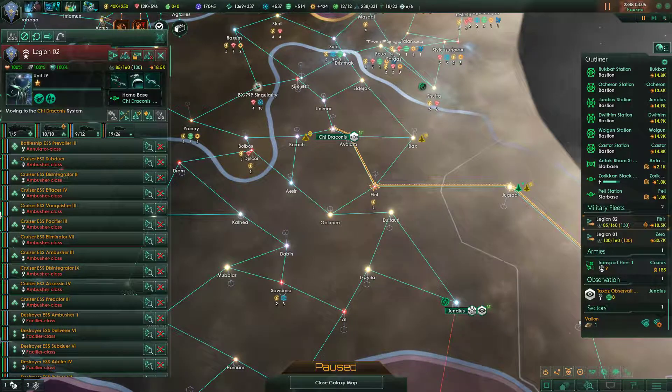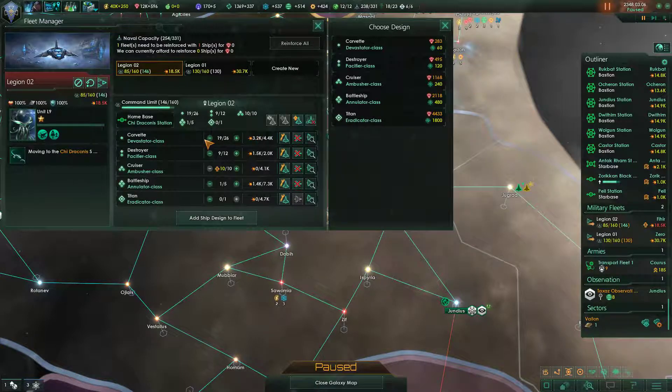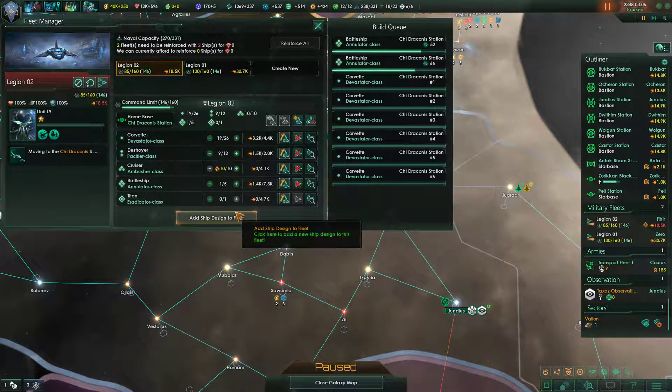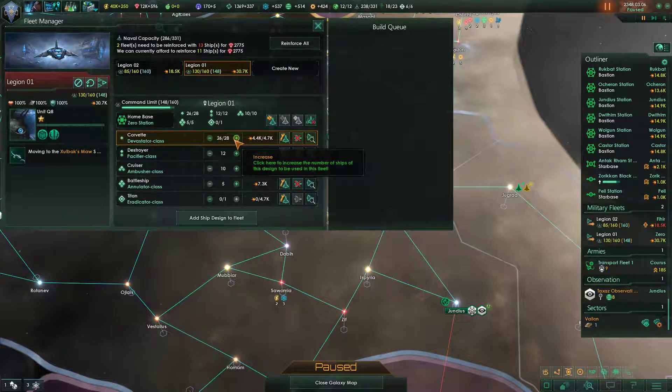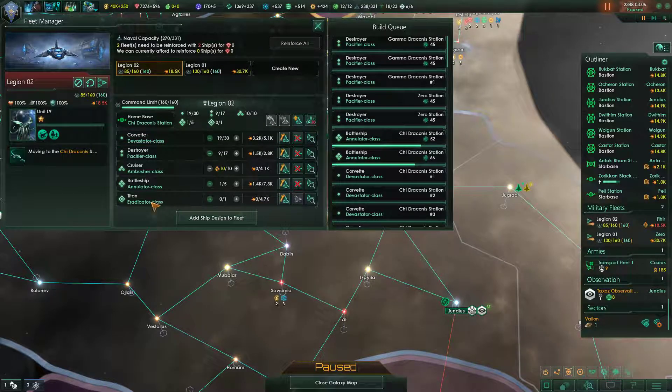You're still on your way to Chi Draconis. Let's hop into the fleet manager. For each of these, we will add a ship designed to the fleet — a Titan. The fleet cap is 16, that's pretty intense. So that would be 320. We have the naval cap to build up to our complete max, and so we shall. We'll take this up to 15, this up to 30, get that up to 17, 29, 30, 17. And then we just reinforce it all. We can't afford to build the Titans yet, it would appear, but this will be fine.